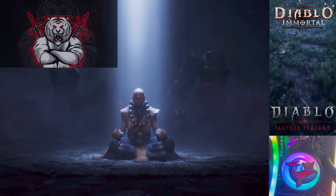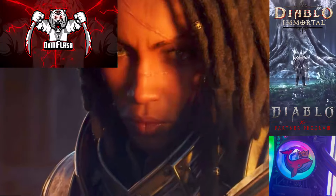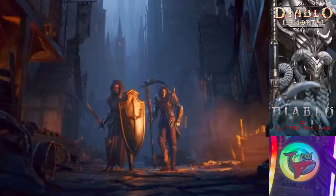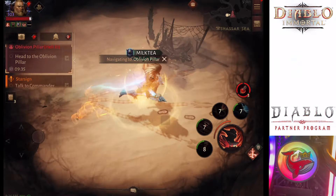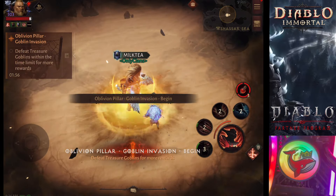Welcome heroes, legends, and warriors of Sanctuary. My name is OmniFlash and I am your guide to Diablo Immortal. Today we have something incredibly exciting to talk about. This is the time for you to use all your red balls — and by red balls, I mean Terror Essence.